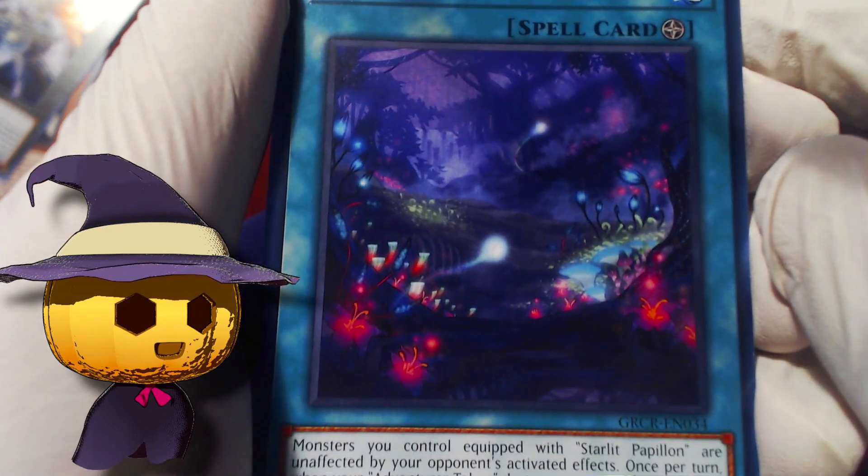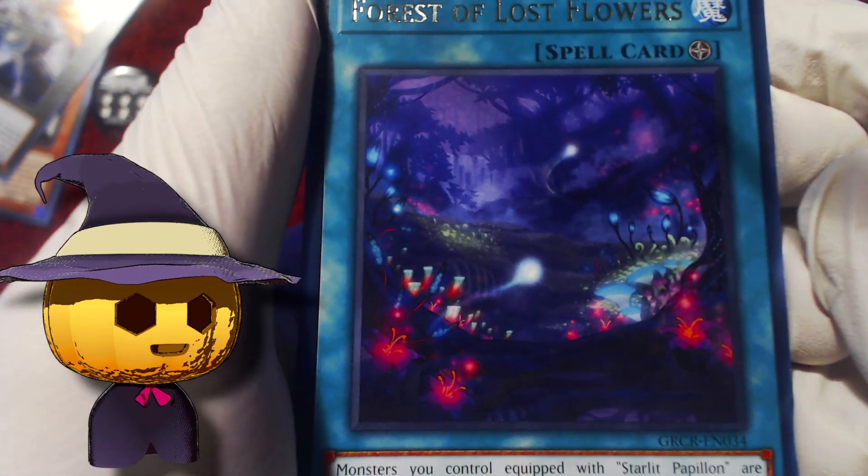10th pack. We have not seen the Water Mage. I don't even know if that's a limited card in the actual TCG — it's limited to two in Master Duel. Forest of Lost Flowers — another field spell for Adventure. Hidden Armory. Ooh, Exosister Kaspatel.